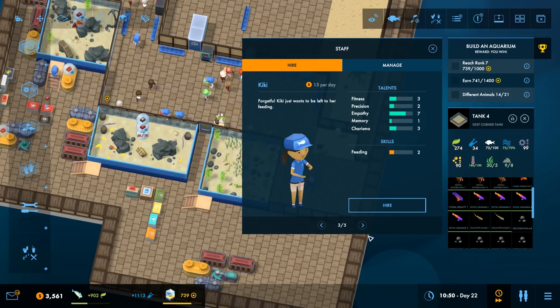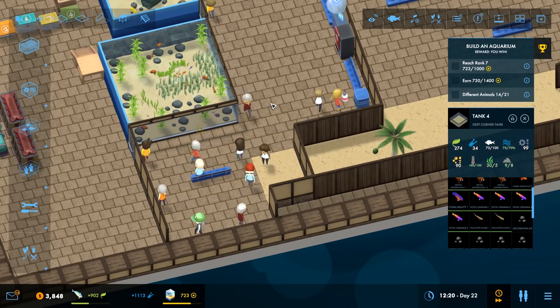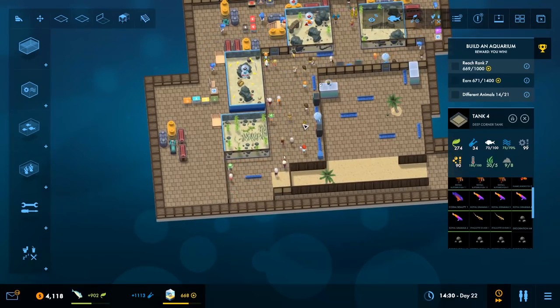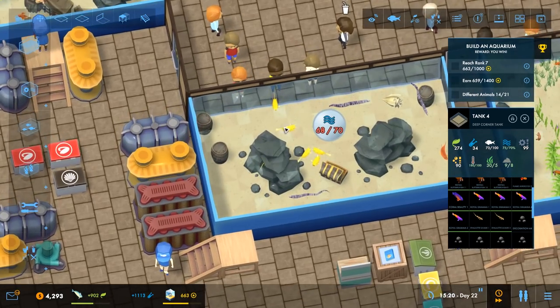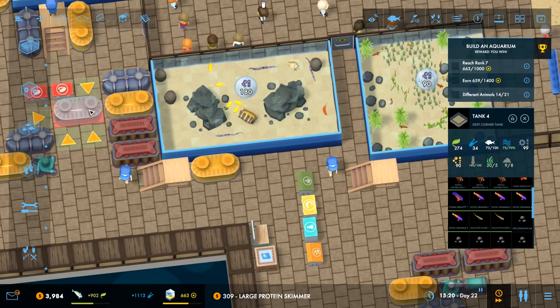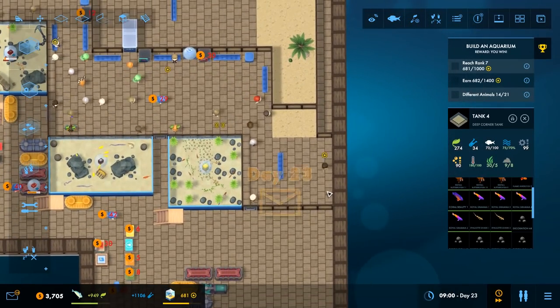Let's hire a little more staff — we have a little money we're sitting on. You're double good at feeding and fixing — we'll take that. And you can clean real well. Quality over here is suffering, which is fine — we can deal with it. Let's move these things and put the protein skimmer here. Move that food to right there.